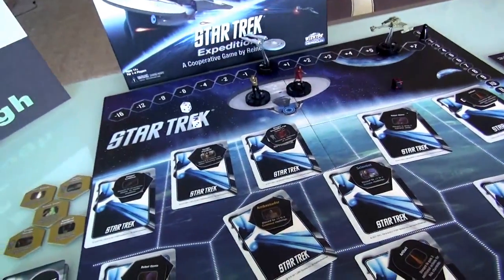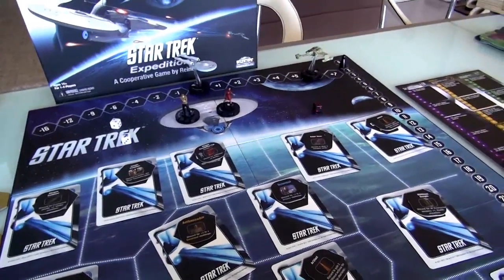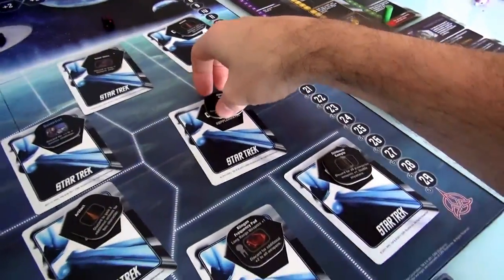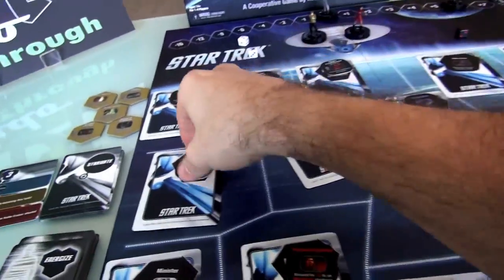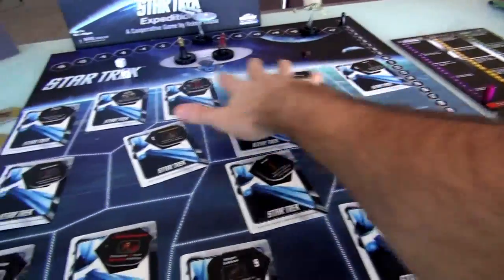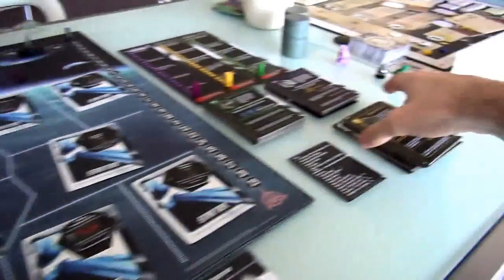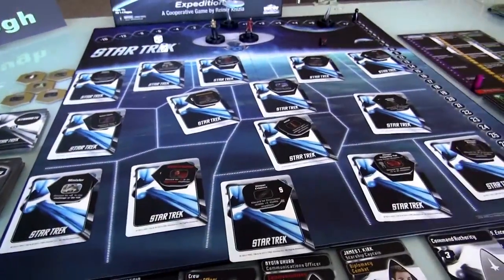Now Kirk gets to do 3 actions, but unfortunately he cannot beam down to the planet — and the planet is where we really need to go. We need to start coming down and finding out what all the problems are, uncovering locations, collecting objects like evidence of Klingon interference with local politics, dilithium samples to help solve the energy crisis, characters like an ambassador to help with command challenges, or rebel items for when we find the rebel hideout. This is all set up randomly every time we play.